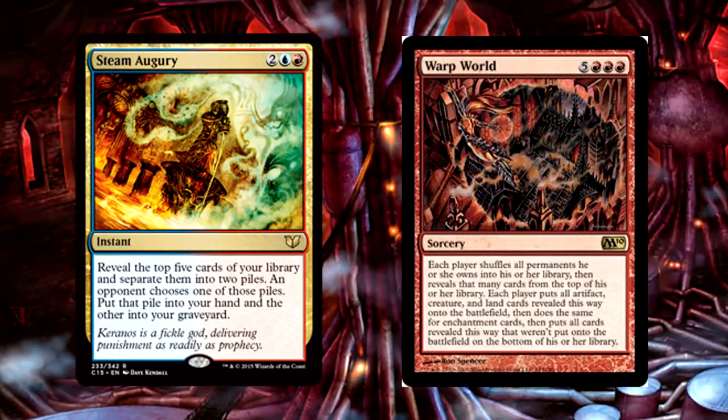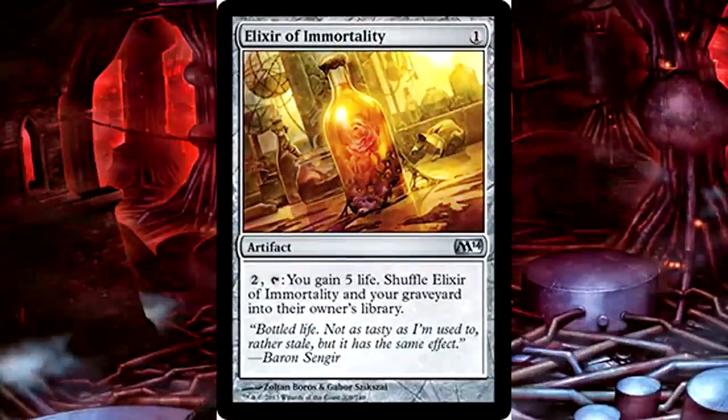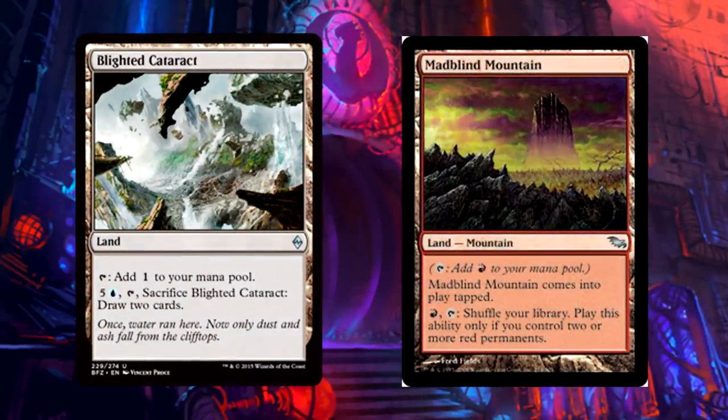The last three non-land cards in the deck: Steam Augury for even more deck filtering; Warp World, because the card is a penny and I just can't resist playing it — plus your creatures make all your spells more powerful so getting a bunch of those out is great; and last but not least, Elixir of Immortality. Hold onto this for dear life — it saved me multiple times in testing. You'd be surprised how quickly you go through this deck even without Wheel of Fortune effects. Elixir is a great card and obviously just super cheap.